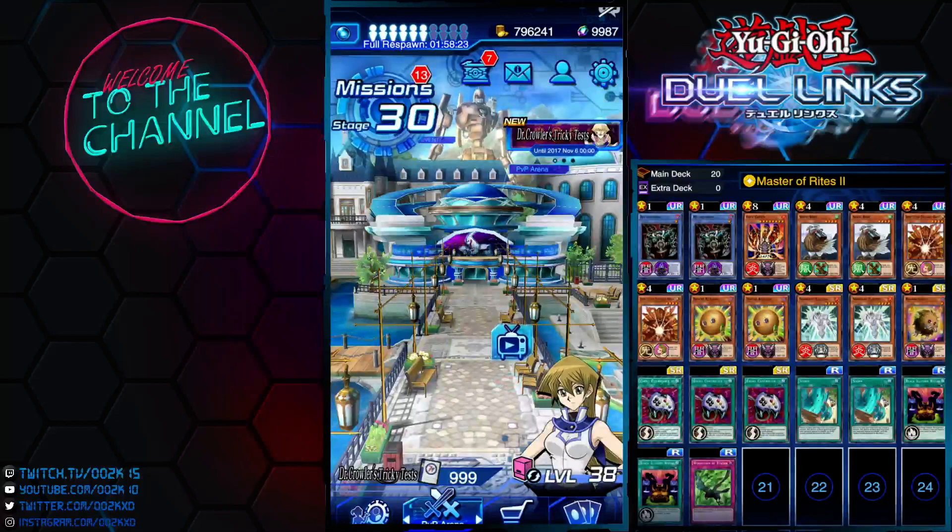Hey, what up guys, welcome to the next In Summary with the King. Game Season 10, Episode 5. In this episode we will be playing Relinquish Level Golem deck. Let's dive into the deck.